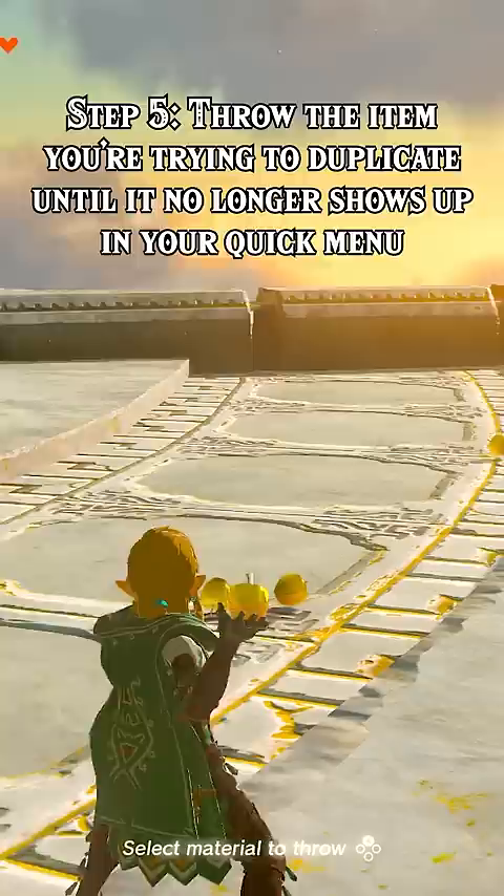Step 6: Pause, hold one of any item, then unpause and drop all the items. Holding that final item will bring back the 4 items you're duplicating, allowing you to drop those alongside the ones you threw. So if you started with 4, you should now have 8.